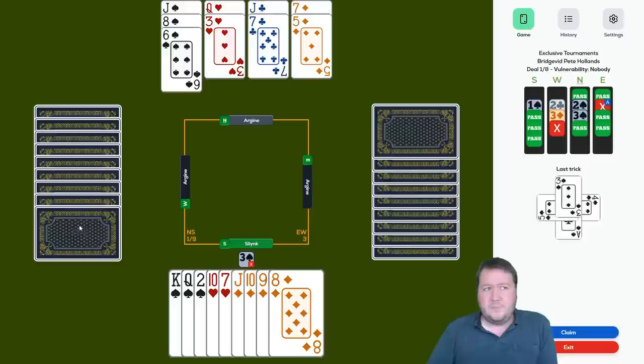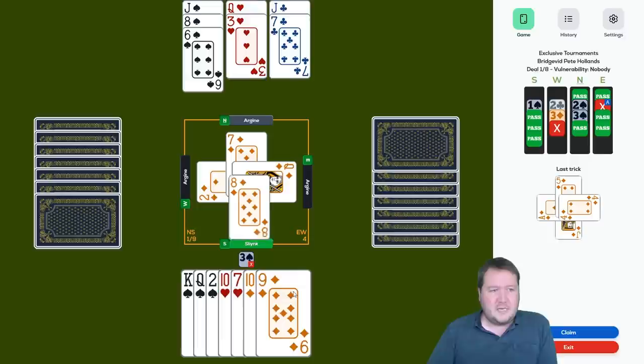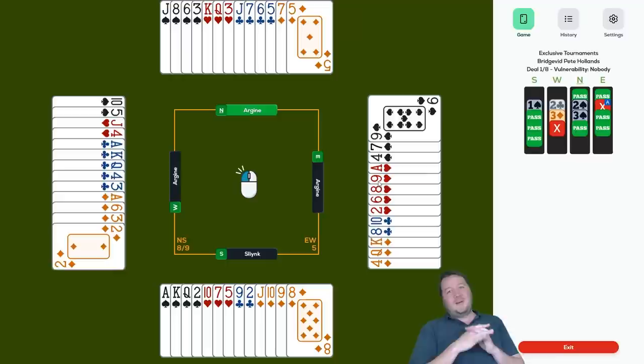I think spades are probably breaking. West made a penalty double and had two clubs, five hearts, four diamonds. I'll just start with the diamonds here and see what happens. Ace, Jack of diamonds — they won with the ace and are returning a diamond. My diamonds are all good and I can just claim the rest. Three spades down one. When I got doubled in three spades I was a little bit worried, but turns out probably not too bad.